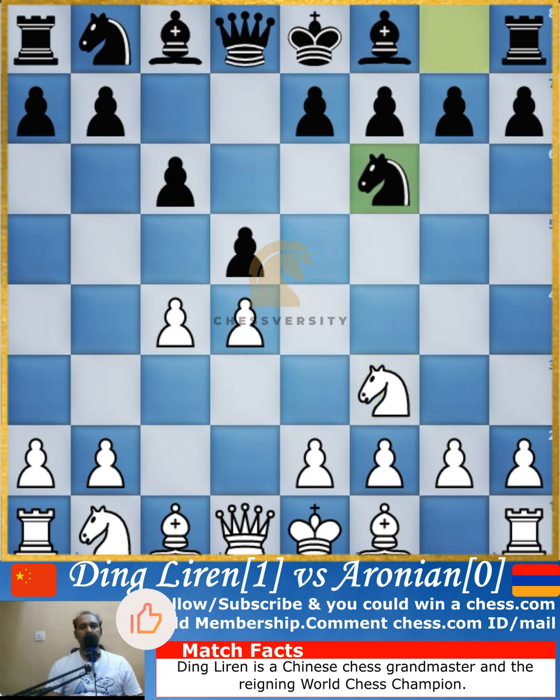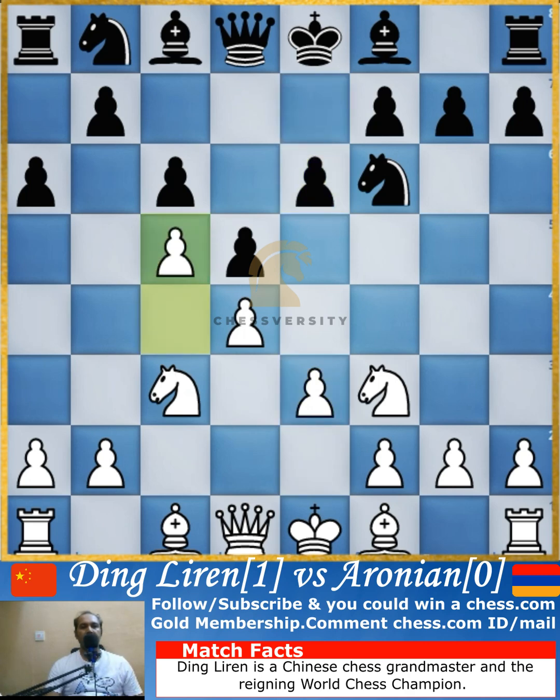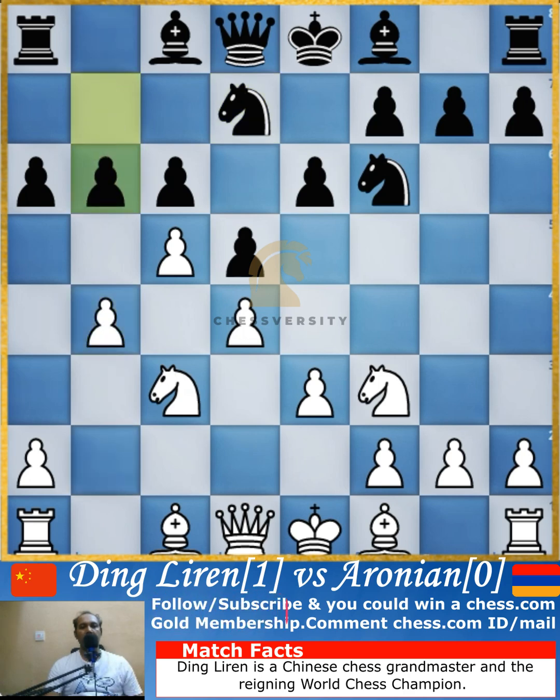Knight to c3 makes this the King's Gambit, and the Slav Defense three knights variation is being played in response. Pawn push to e3 and e6 is played, then c5 is pushed up creating a nice pawn structure, and knight to d7 is played. The pawn is again pushed to b4, and b6 attacks the pawn.